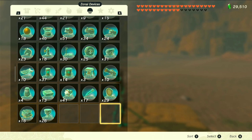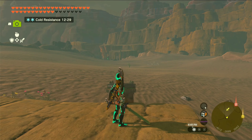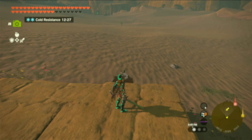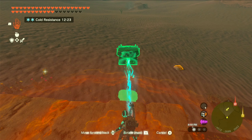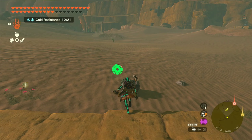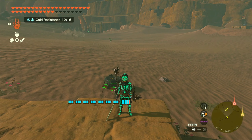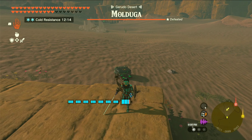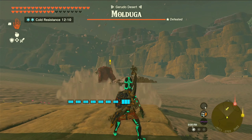For this one I'm actually going to use a device to try to get his attention. There it is — the homing cart! You can use the homing cart, activate it, have it move around, and it'll actually draw the Malduga's attention. You could also just drop something random on the ground — dropping a bomb flower on the ground does the same exact thing.